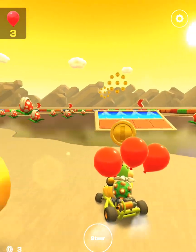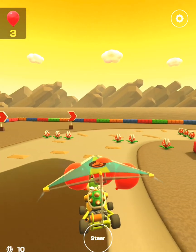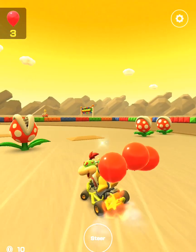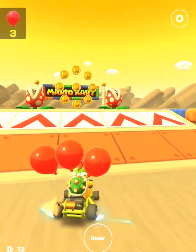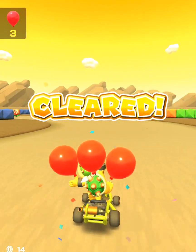I would take advantage of the ramp here and glide over these piranha plants. You don't want to cross any of their paths. As you make this turn, be careful because there are bumps, so it will kind of speed you up. You want to control the way you're driving in this part of the track. At the end, stay in the middle and you should cross the finish line with all three balloons.